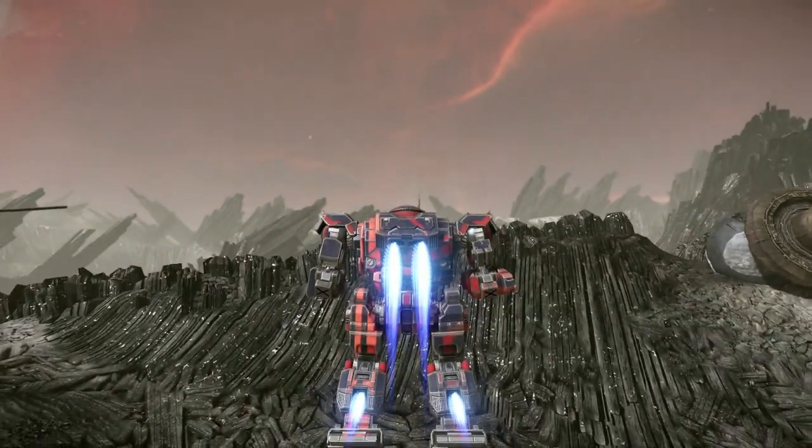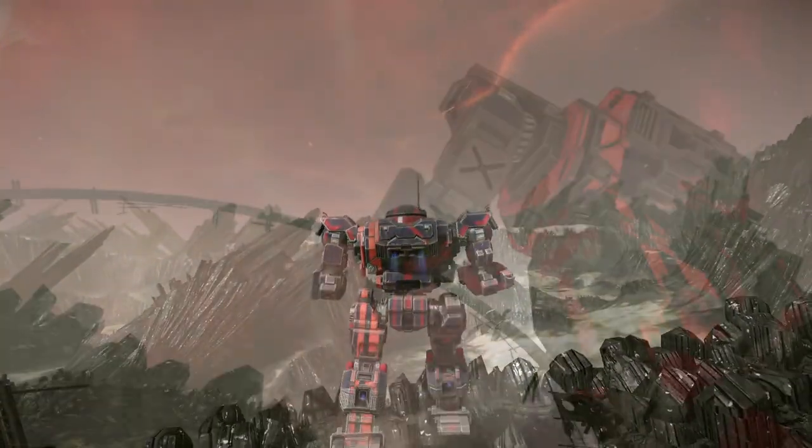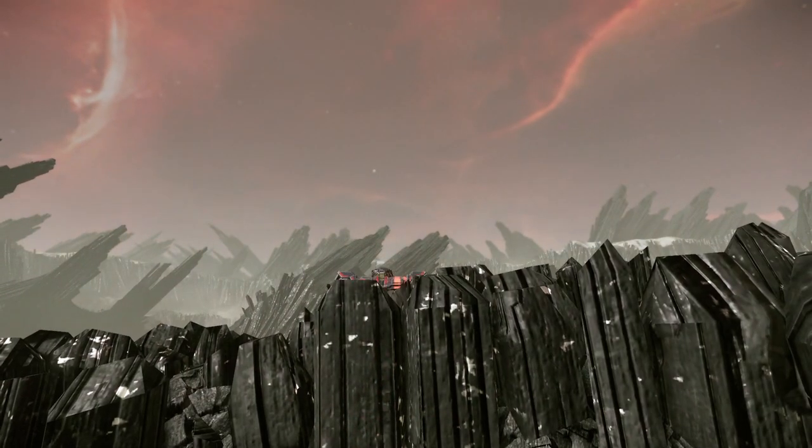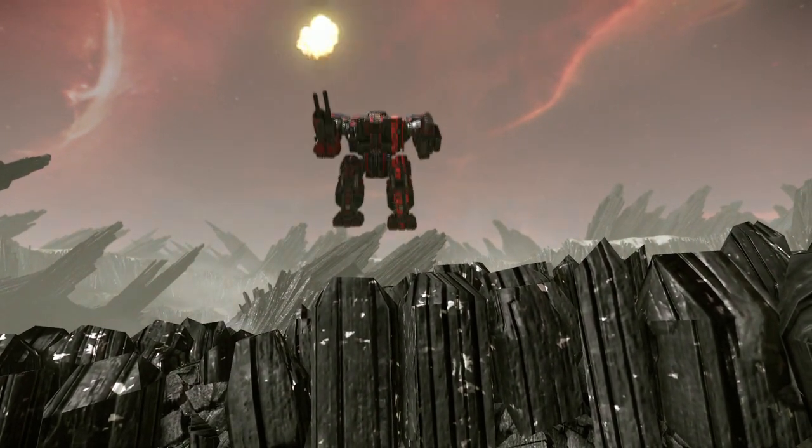We did a test internally with the Highlander where one jump jet and three jump jets had a difference of only six meters between their maximum heights. That is not what we intended jump jets to do. We are very well aware of the metagame that you guys are all talking about, and we are just addressing these things now. One of the big pushes was UI 2.0, and we are also pushing towards the Launch Module. This has freed up a lot more design time and given us more time to look into the problem of the metagame.